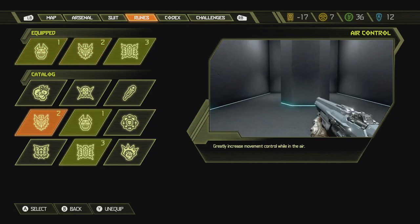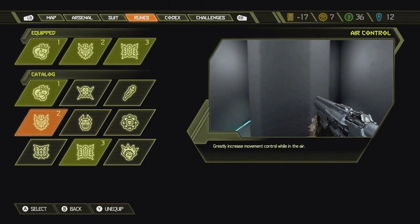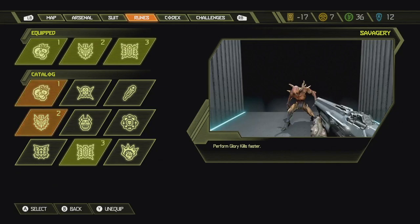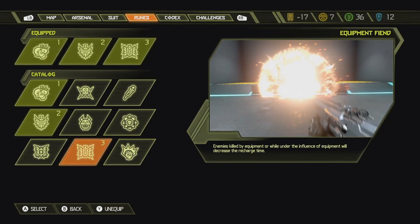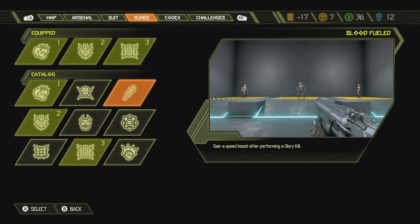I'm going to customize my runes — this is super important. What I like to use is increased movement control while in the air, perform glory kills faster, and equipment recharges faster. There's also one that gives you health when you blood punch guys, but I'll go with these for now. Sometimes I use the speed boost one after a glory kill.